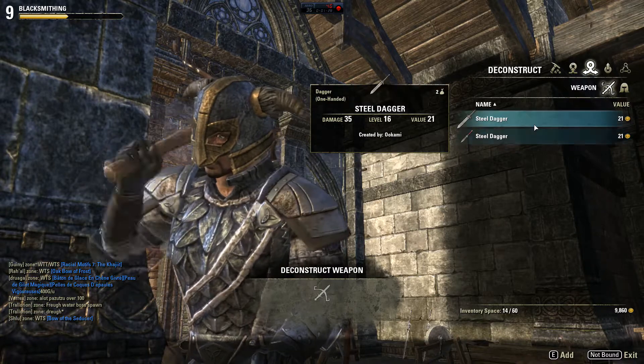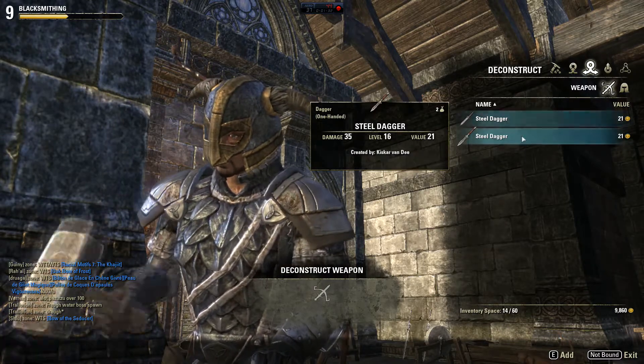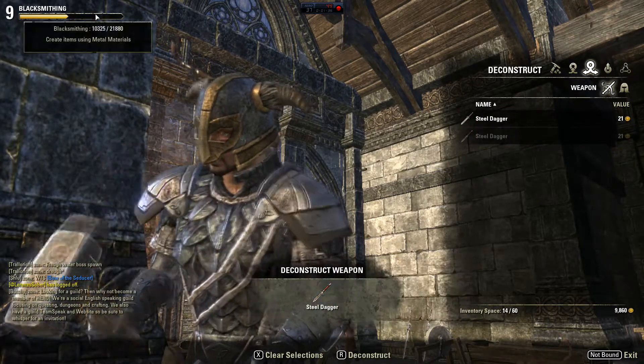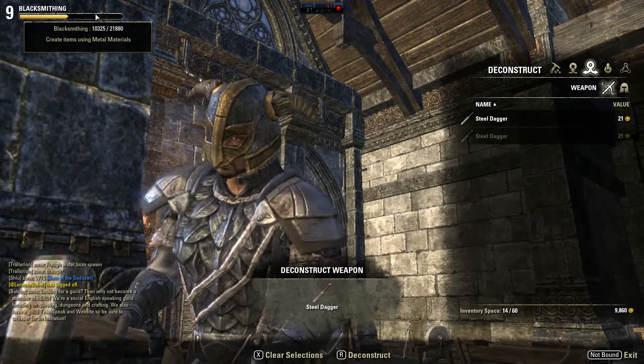For this trick you will need a partner, so make sure you have a friend or someone in a group that wants to level blacksmithing with you. Right here I have two steel daggers with the same level and the same amount of bars used — one made by myself and one made by someone else.